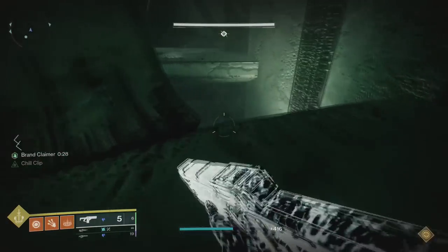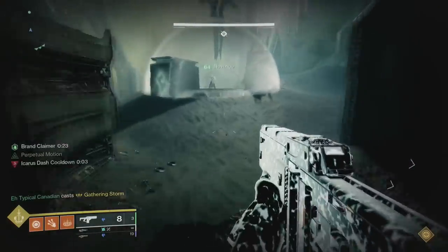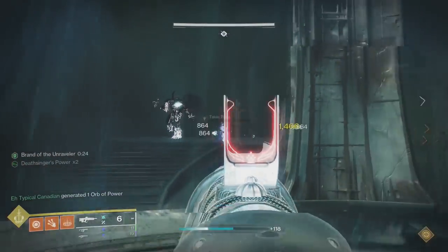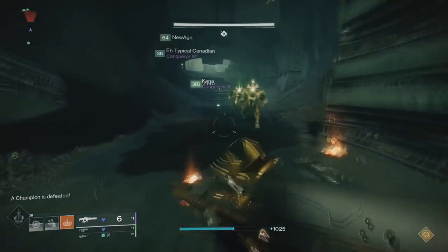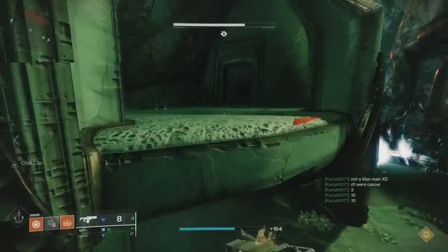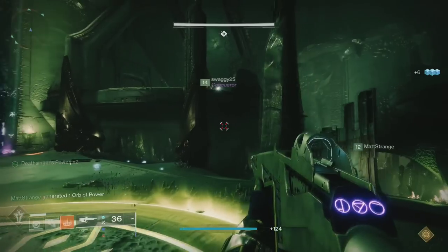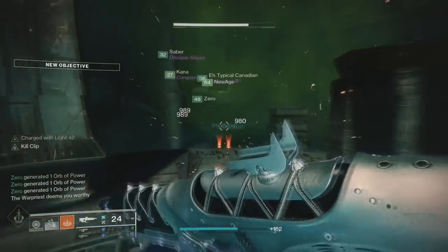Pick up the relic as fast as you can and start heading over to the person on totems. The brand claimer is used to transfer the brand from whoever is on totems to the person who has the brand claimer. You'll need to use your action button to do this. Whoever claimed the brand will now be on totems, and whoever was on totems will now run to plate so they can deposit their Deathsinger's Power. Whoever was on plate will jump to balcony and get ready to do the same process. Rinse and repeat this entire cycle. Occasionally an unstoppable ogre will spawn in the middle. Rinse and repeat until the encounter is completed.